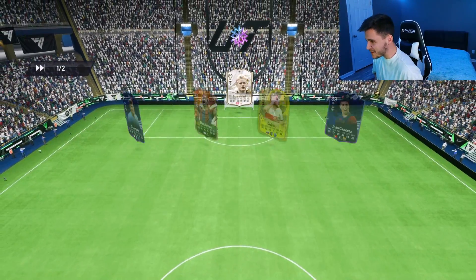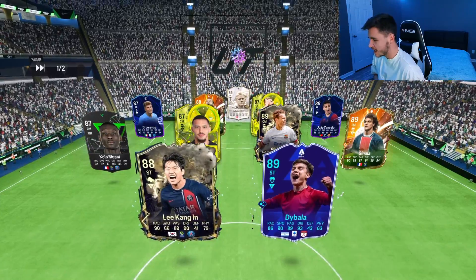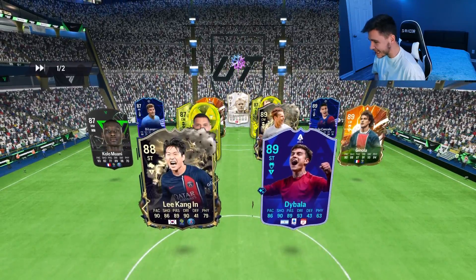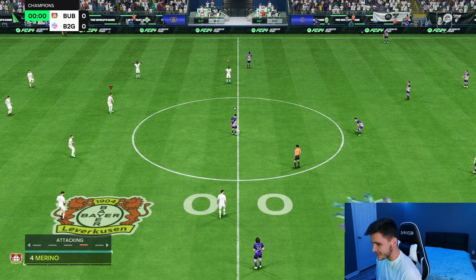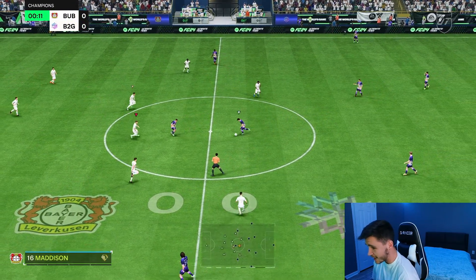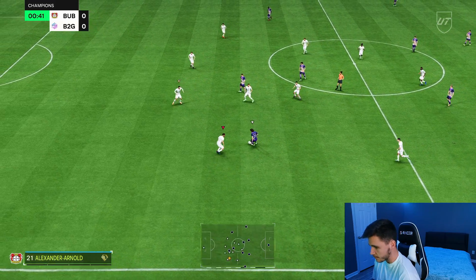Here we are jumping into game number two. We're coming up against Schmeichel, Mascherano — you don't see Mascherano very often — De Jong, Benassi, and Inda. It's a very interesting team. So far I'm really liking the look of Didier Drogba — a very clinical striker and he's actually really quick. I think it's his high and average body type that's making him even more quick in-game.